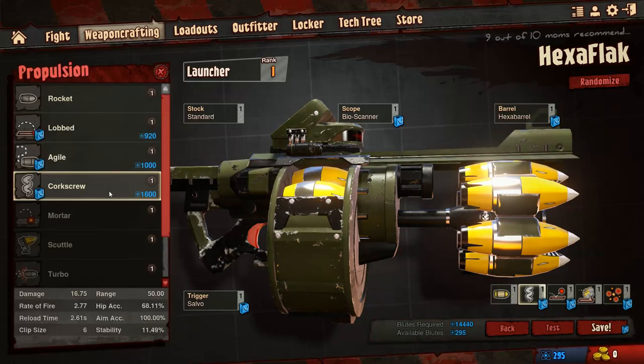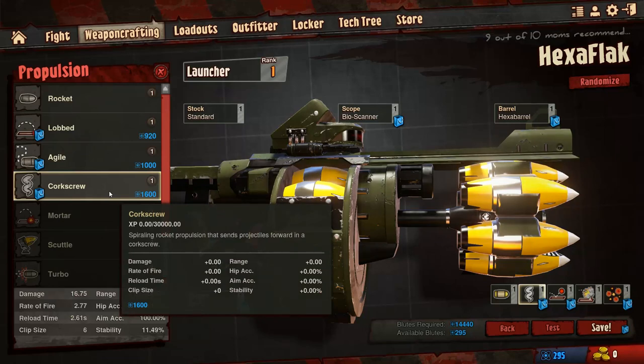Corkscrew is really important because it ups the damage just a little bit, but it also takes away all the spread that the salvo trigger creates. Basically, the salvo trigger lets you load in all the rockets and shoot them at once, but it's so spread out it's almost useless. That's where the corkscrew comes in and fixes that problem.